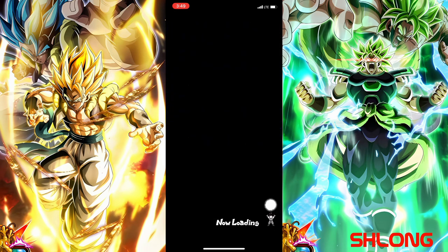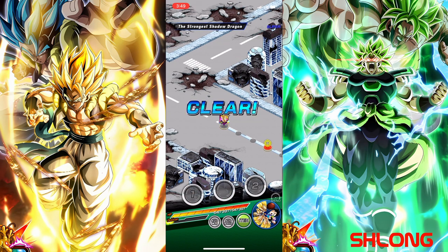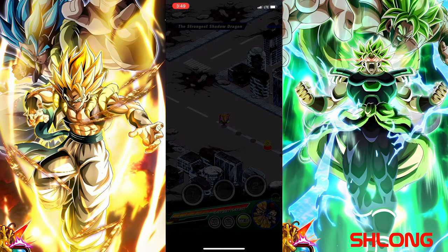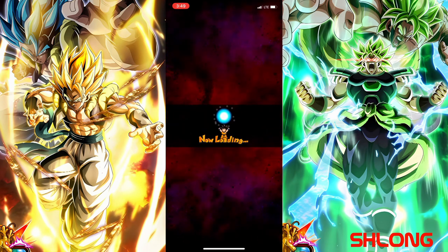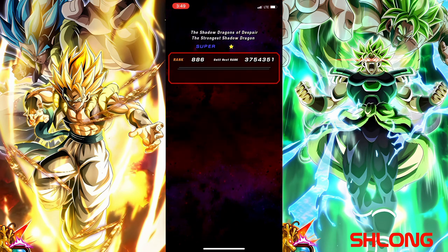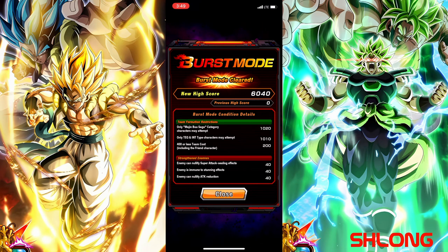That is Majin Buu Saga mission clear! Over six thousand points for the Omega Shenron Burst Mode. I'm going to hop out of here and pick up the rewards — should be looking at something like eight dragon stones and the burst coins, maybe four or five hundred burst coins.